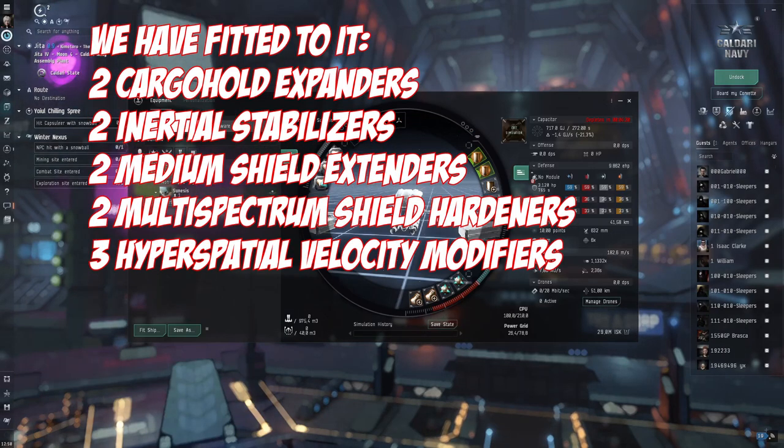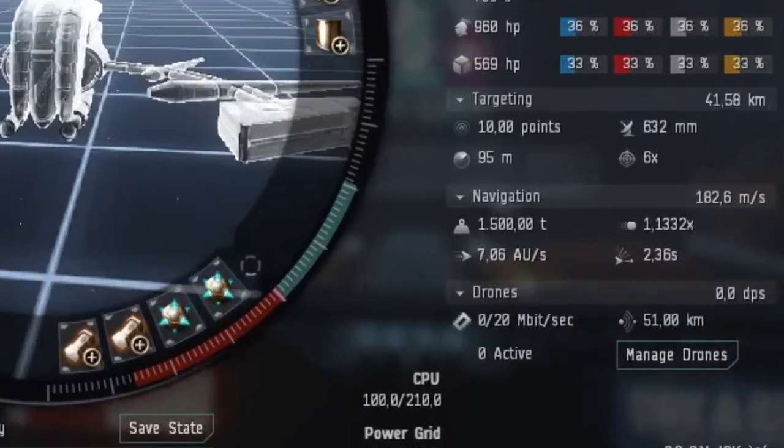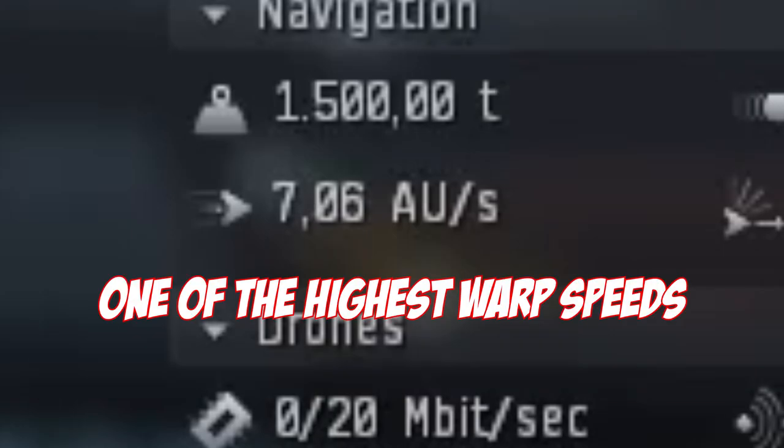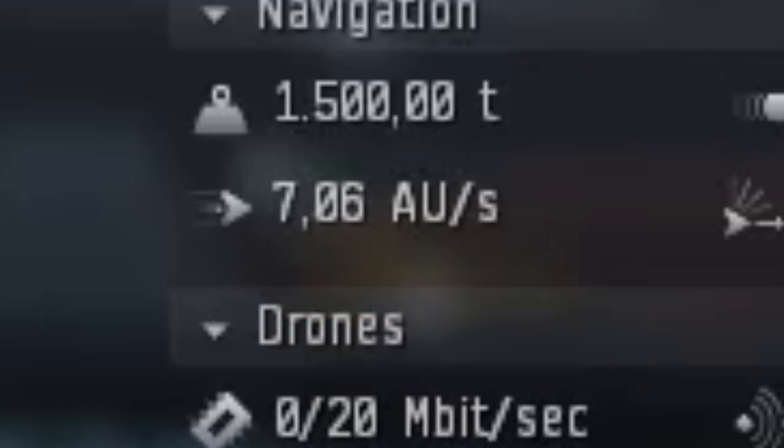We also have three hyperspatial rigs to give you an insane warp speed of 7.06 AU per second. That is one of the highest warp speeds in the game and is only beaten by very few ships or other ships with hyperspatial rigs.